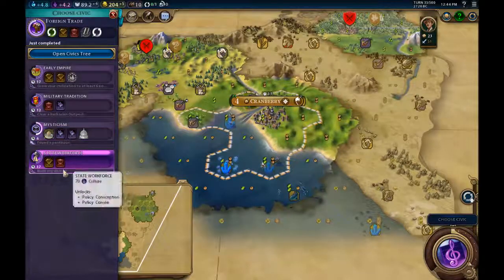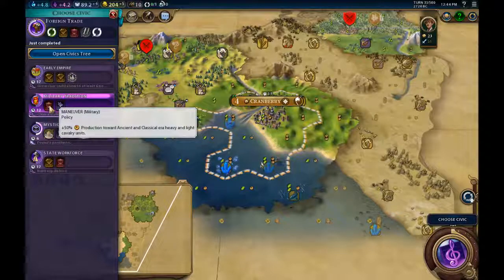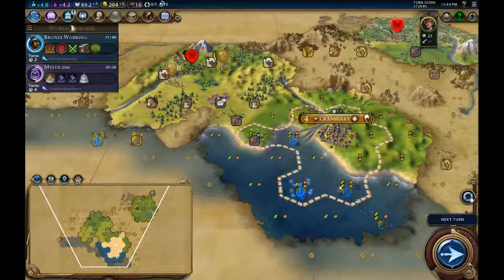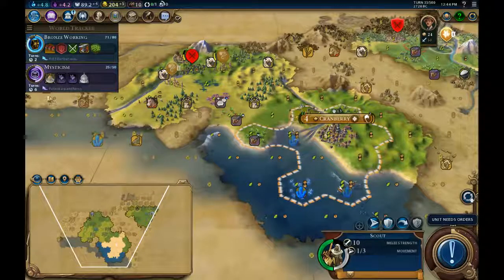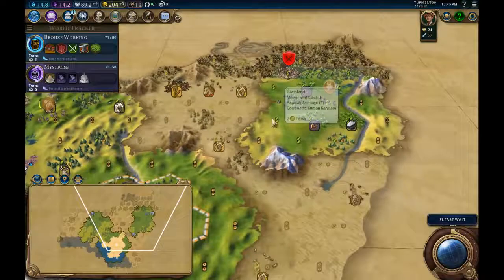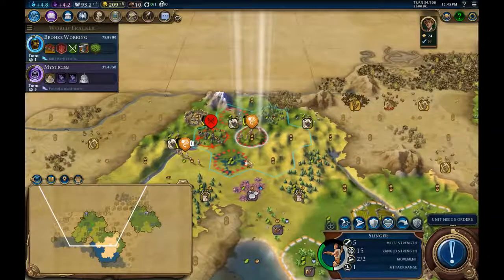We should be able to clear a barbarian outpost relatively soon. We're not going to be building heavy chariots or horses for ages. Plus two to trade routes is nice later on but useless right now, so we'll keep what we have. We don't have to wait too long before we can change policy cards again. I'm going to stop camping by that goodie hut and go exploring — need to know more about my surroundings.